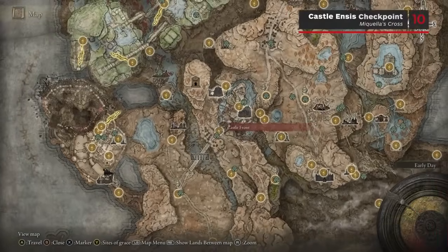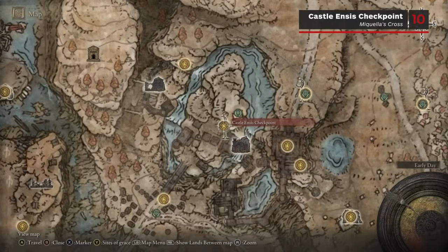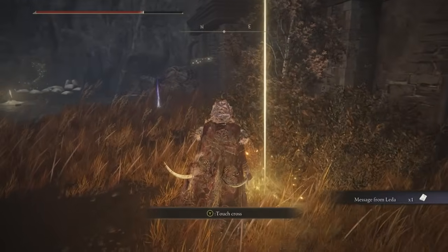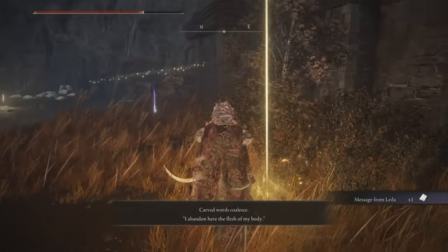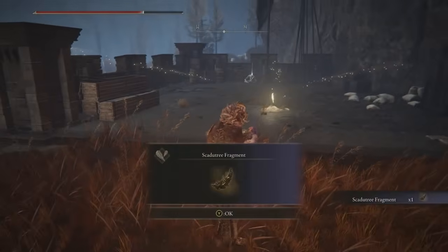Just like Bellarat, there is only a single Scardew Tree Fragment located inside Castle Ensis and it's very hard to miss. It's right next to the Castle Ensis Checkpoint Site of Grace, which is signposted by another Mikula's Cross. It's on the main path through Castle Ensis.